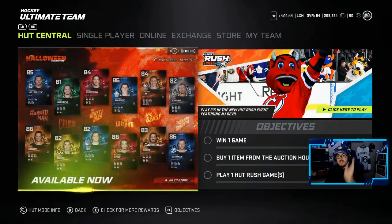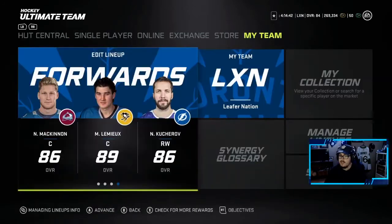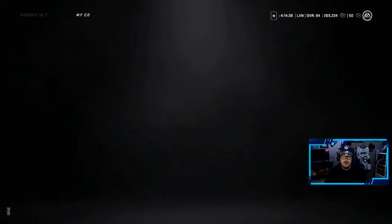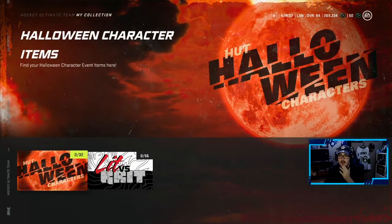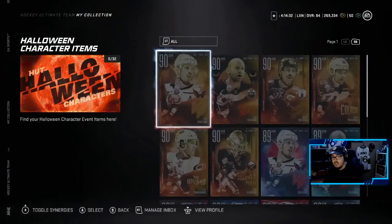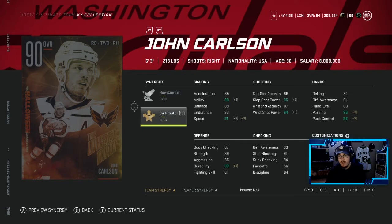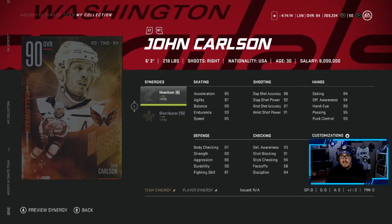What we're gonna do quickly here is run through the cards in the collection. I'm gonna go over everything — all the synergies that each card has, and which master set players are worth it. So starting off with the 90 overall John Carlson: this is probably the best one to get. You've got Howitzer and Distributor on this card, and Distributor this year is the synergy to have for your team.